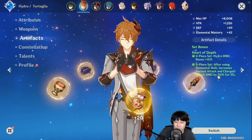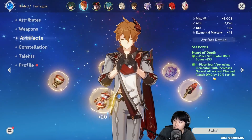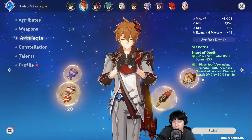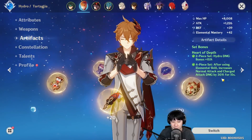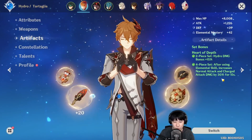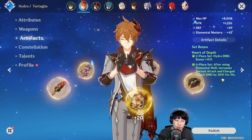For the artifacts, you might be wondering what set should I use — is full Hydro set worth it? To jump to the conclusion, full Hydro set is really good. Alternatively, you could go for two-piece Hydro, two-piece Noblesse, or two-piece Hydro, two-piece Gladiator set, or just mix them around. Two-piece Gladiator, two-piece Noblesse — it just works. As long as it helps you do more damage, you should go for them.